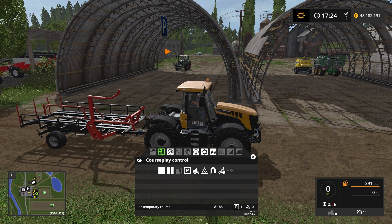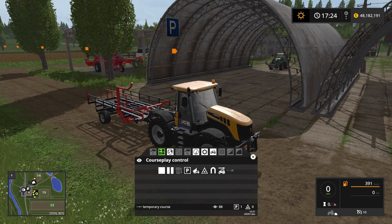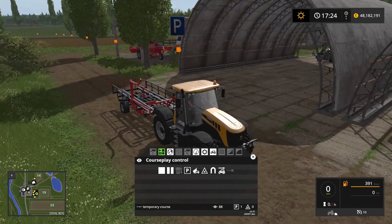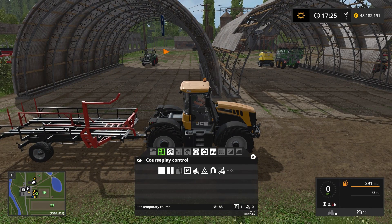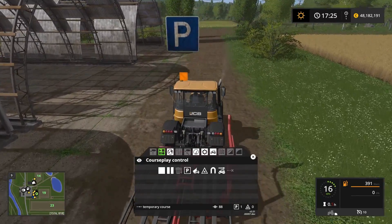Since we need the bales, I want to store them in the shelter here. So I need to set up the course to unload the bales here. I could intercept this tractor when it reaches this point and manually back into the shelter and unload the bales manually, but I don't want to do that. So I'm going to unload the bales here and see if I can manage to remove them before the Courseplay tractor returns.